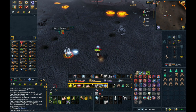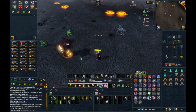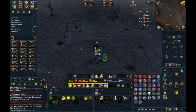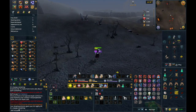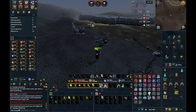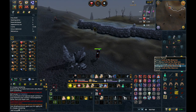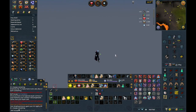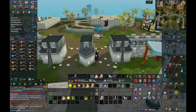If a PKer does come, I'm going to show you how to exit and get out before you are killed. You want to run to the south, and I like having surge on my ability bar right there so you can get out faster. Then you want to use a ring of fortune, luck of the dwarves, or even an amulet of glory — just so you can teleport out at level 30 wilderness. Then you're back at the Grand Exchange just like that.